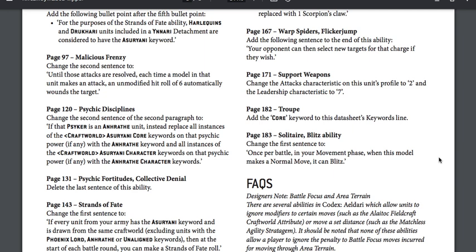Page 182, Harlequin Troupe: add the Core keyword to the datasheet keywords. The Harlequin troops were missing the Core keyword — the bikes had it but the troops did not. Now the troops have it as intended. This is huge: previously Core abilities were only useful on bikes, which not everyone was taking. Now your troops will be able to use all Core-based abilities, including character buffs that target Core units.